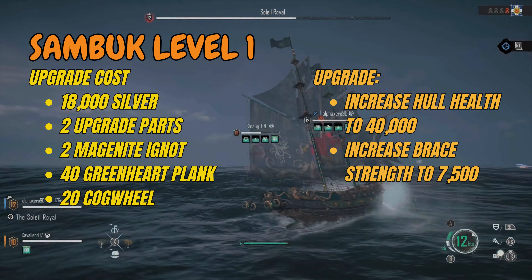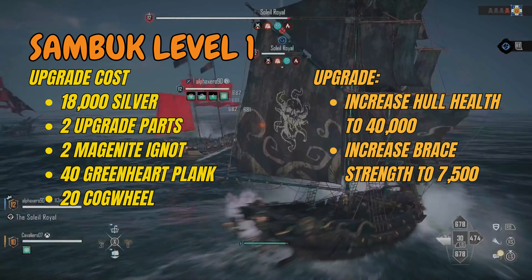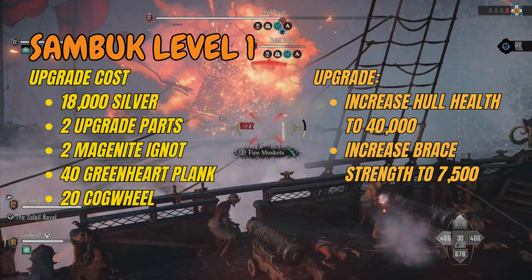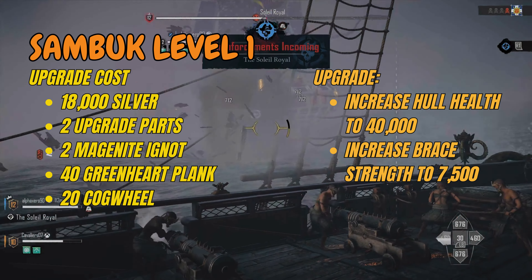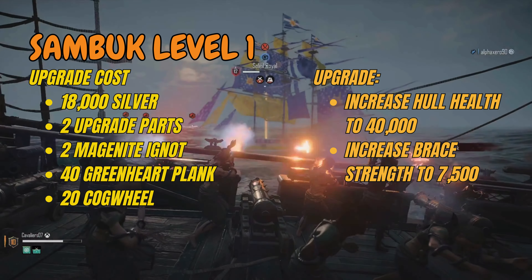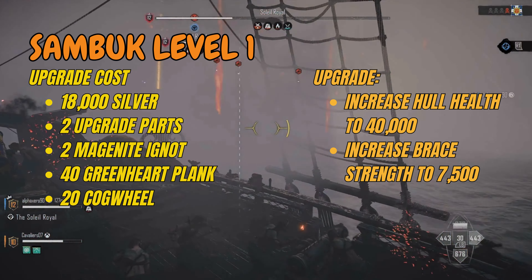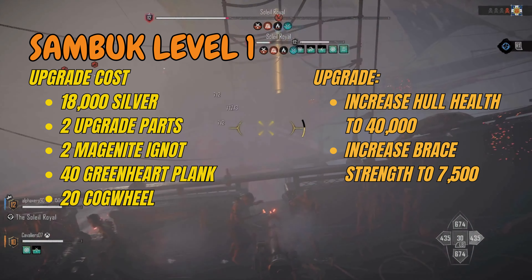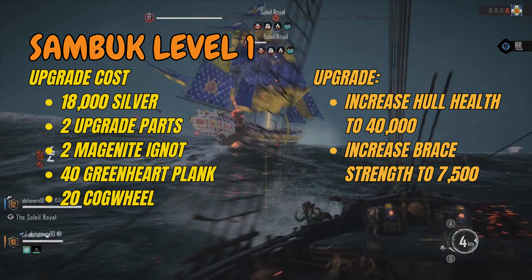Let's start from level 1. Level 1 is the cheapest of them all and it will give you an increase of hold to 40,000 and an increase of brace strength to 7,500. It will cost you 18,000 silver to upgrade, plus 2 magnetic nuts which you get from magnified ore — you can refine those at a 3 to 1 ratio, so you'll need 6 ore altogether. Then you'll need 40 green heart planks, which you get by refining green heart wood — for every 5 wood you chop down you get one plank. Last but not least, 20 cogwheels, which are dropped from the companion and all the French ships and settlements.